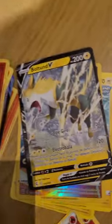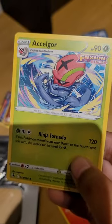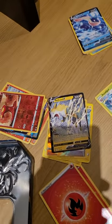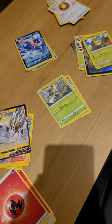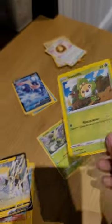Now we have the grass types. We have Excadrill, and we have Scyther — hold on — Scyther, Scyther. Scyther's evolved version — I forgot the evolved version's name — Scyther's evolved version has Bullet Punch and is one of my favorites.